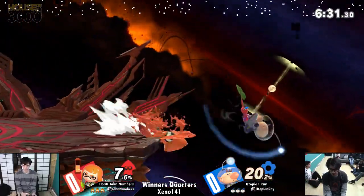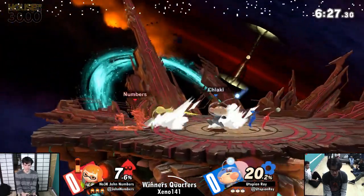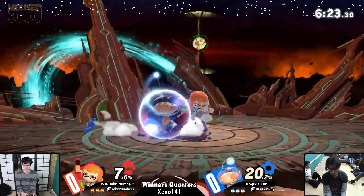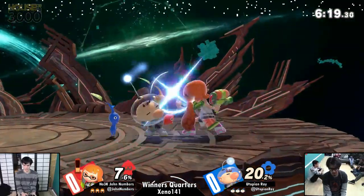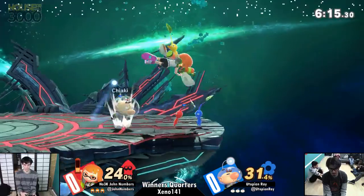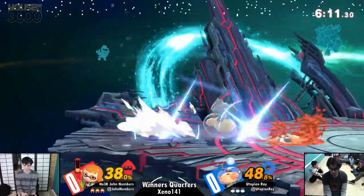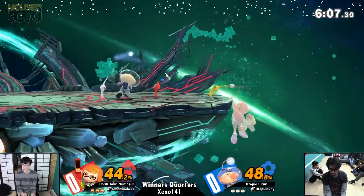Also, Inkling ledge trapping — insane. Olimar's ledge game, not too strong. He's definitely a lot more combo-heavy for staying on the ground. He can control ground and center stage by association really well, but once we take that battle to the skies, I feel like Numbers is gonna be able to keep it a lot more even. Inkling is really good at putting characters in the corner, and Olimar is really weak in the corner — but it's pretty even right now.